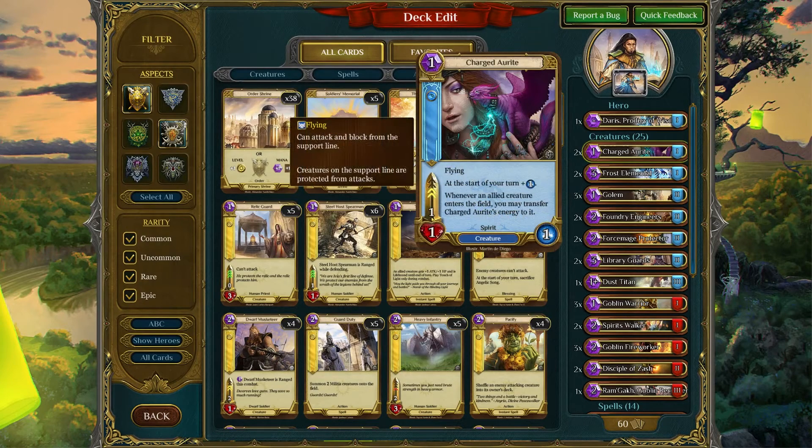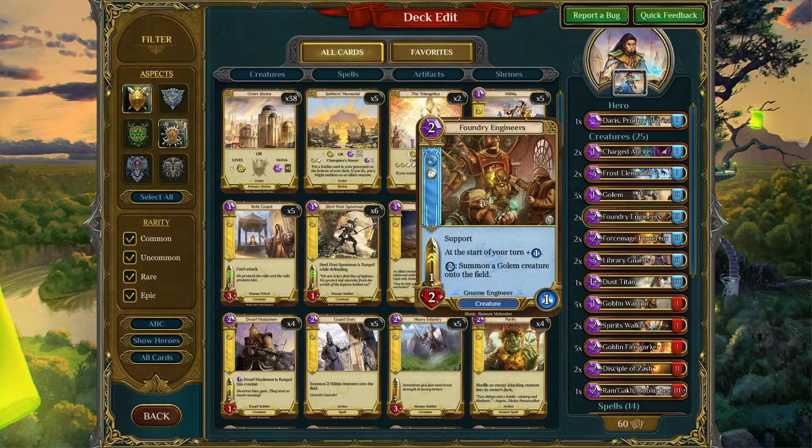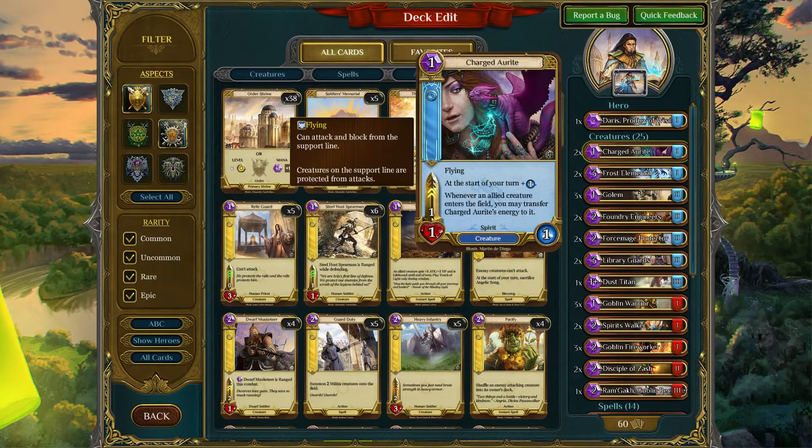The Creatures — running two Charged Allwrights. This is a nice creature. It's certainly an early game creature that you want to put out early because every turn it gains one energy. At some point you're going to be playing cards like Foundry Engineer, which will benefit from the Charged Allwright because whenever an allied creature enters the field, you can transfer Charged Allwright's energy to it. So you want these out early, build up a lot of energy, and then drop your other cards that receive energy from the Charged Allwright, at which point you can probably use it as a blocker.